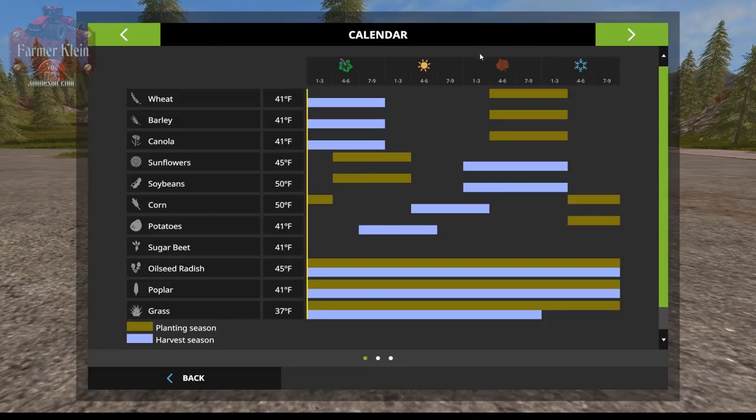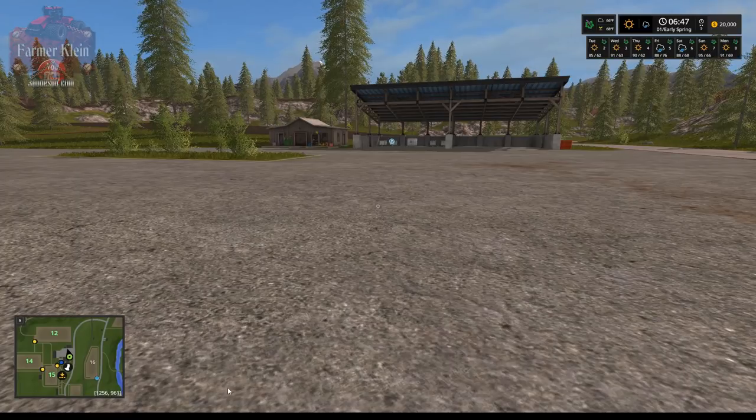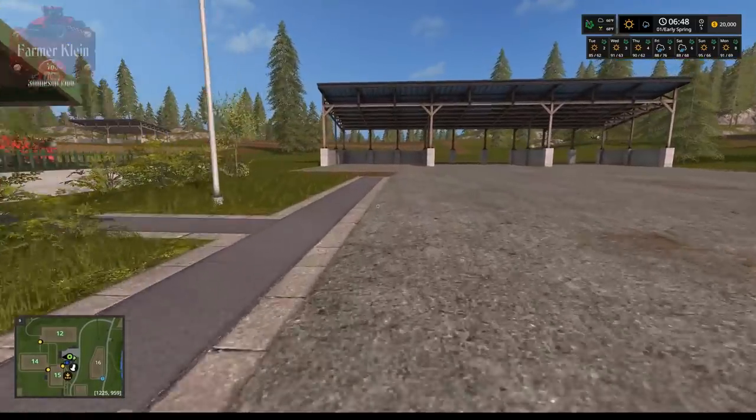Looking at the Seasons main menu, you can see we can't plant wheat in spring — we can only plant wheat in autumn, and we can harvest wheat in spring. When you start a Seasons game, you start with all your crops harvested and you can't plant wheat or barley until middle autumn. Field 15 is normally in wheat when you start this map, but it's showing harvested — we don't have wheat in that field. It's gone.